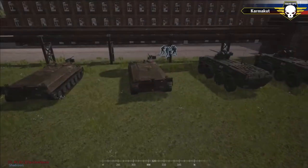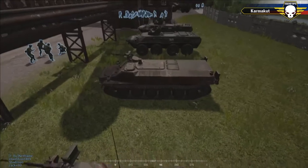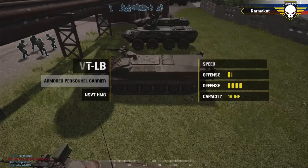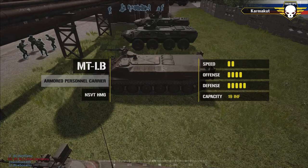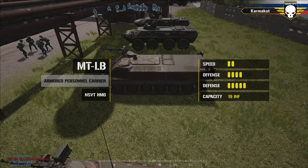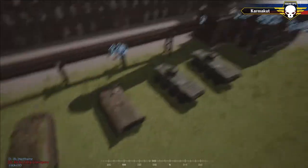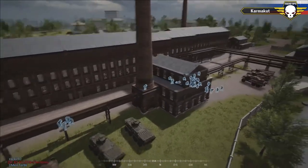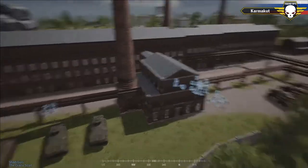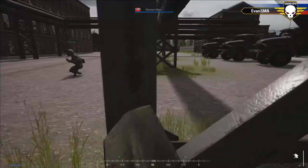Russia gets two MTLBs. This vehicle was used in round one to great effect for fire support and transport. It has 19 slots and is great for maneuvering but does not go toe-to-toe with BTRs or Strykers — it's a very light-skinned vehicle for light fire support and transport. The mortars from round one by the US were used to great effect to counter the MTLBs. We'll see if CMYK Matter decides to employ mortars against the Russians in the same way.